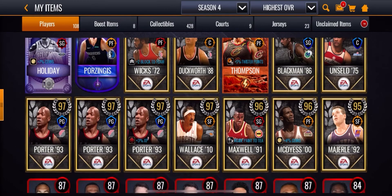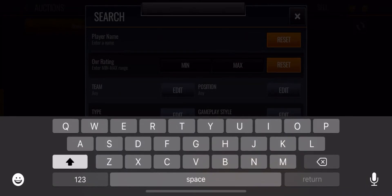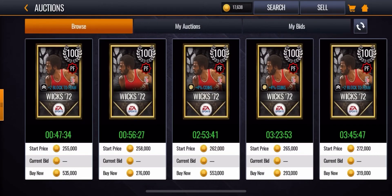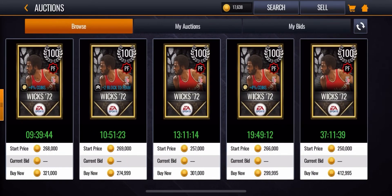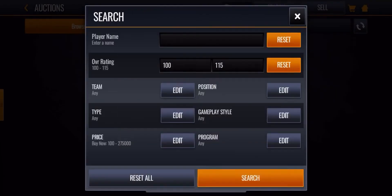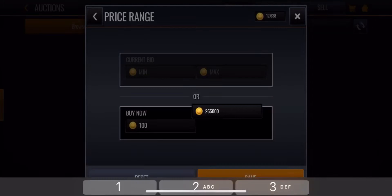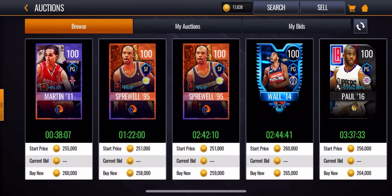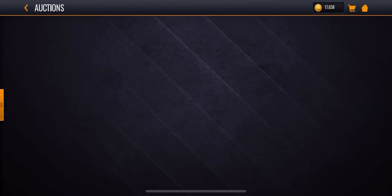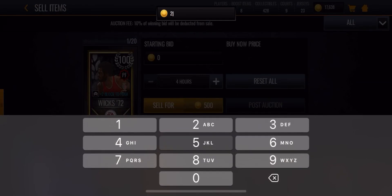We did pull 98s, 97s, and 96s, but let's go to the auction house and see how much Sidney Wicks is going for. He's going around for like 270 which is not bad, but let's see how much 100 overalls are going for right now — looks like they might go for 265, okay, 260. Let's sell this Sidney Wicks — let's do like 258 for the buy now price and 250 for the bid.